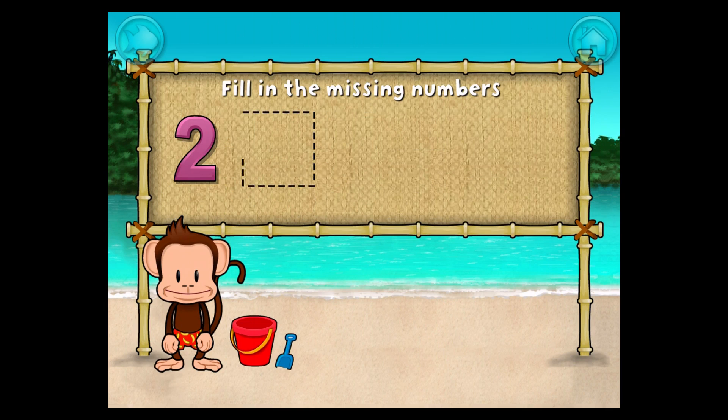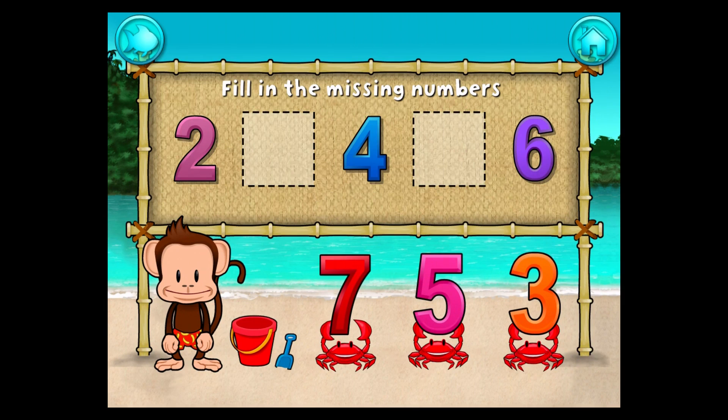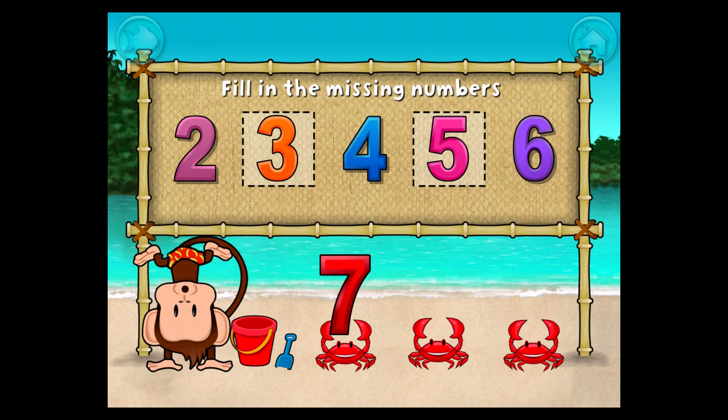Two, four, six. These numbers are in order. Fill in the missing numbers. Three! Five! Two, three, four, five, six. You're doing great!